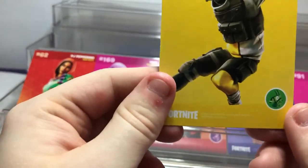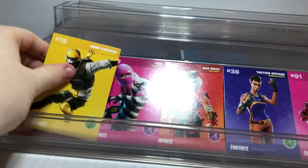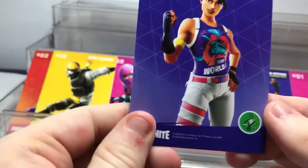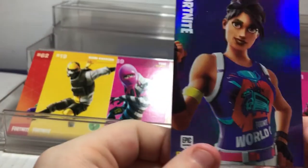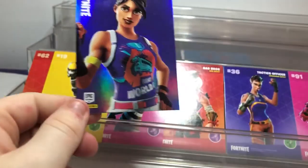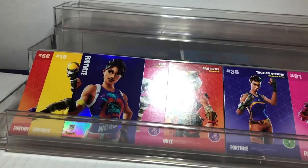Next we get Hard Charger — looks like one of the skater dudes, so that looks pretty amazing. Then we got a foil — yes, it looks like we got a foil World Warrior! It's an uncommon outfit, and that's amazing. I believe this one is from the World Cup; I haven't played it myself but hopefully I'll be able to soon.